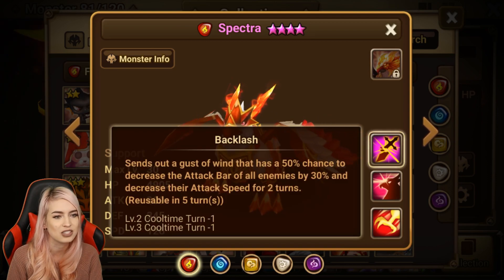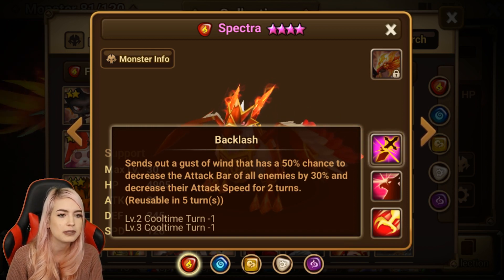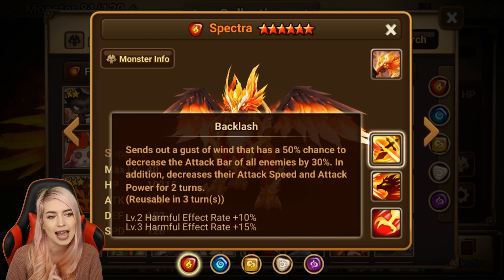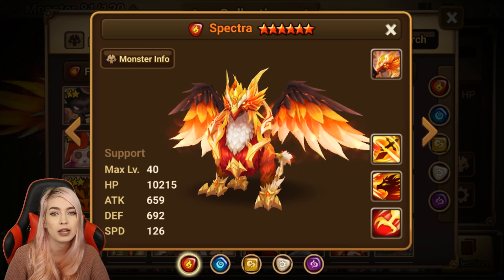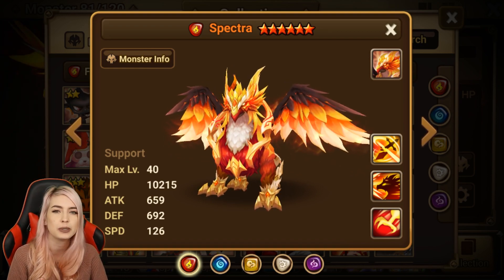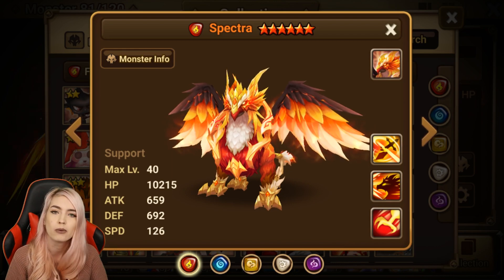The other great part of his Second Awakening is his Backlash skill, which sends out a Gust of Wind with a 50% chance to decrease attack power of all enemies by 30% and decrease their speed for two turns. With the Second Awakening it also decreases attack power for two turns. So overall, whether you're using him in TOA, TOA Hard, or even in dungeons like DB12 if you're not running Triple Ikaru, having him Second Awakened gives you that little bonus you might need.